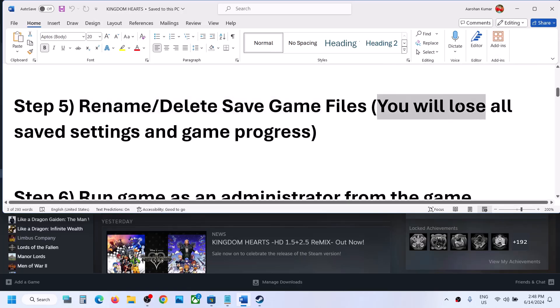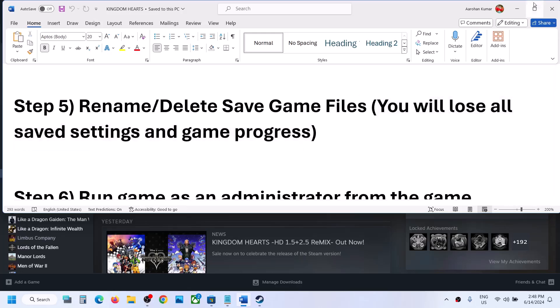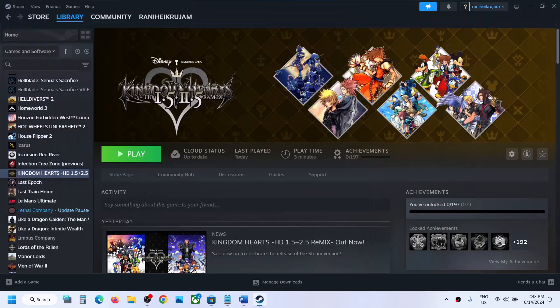The next step is to rename or delete the save game files. When you rename or delete the save game file, you will lose all saved settings and game progress, so you will have to start everything from scratch. If you agree, you can delete or rename the save game file.